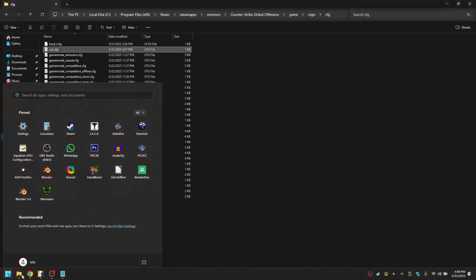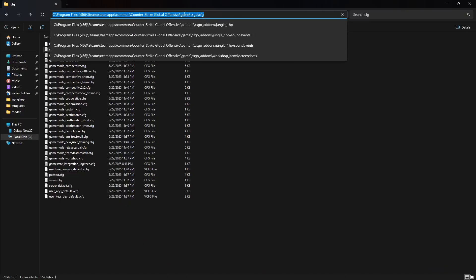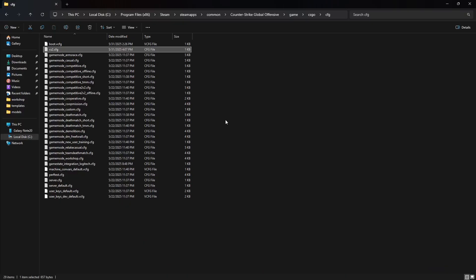The first thing you want to do is go to this folder: Counter-Strike Global Offensive, game, csgo, cfg. In here you're going to copy the file that says server.cfg, or just server, and you want to rename it cs2.